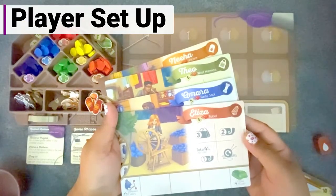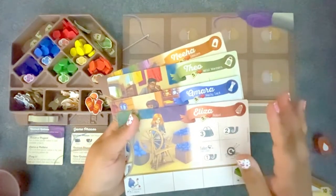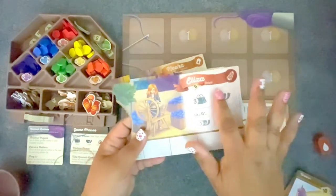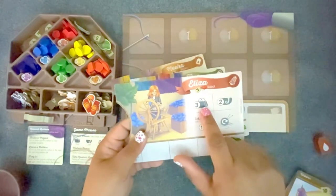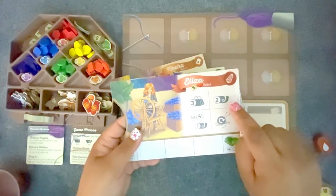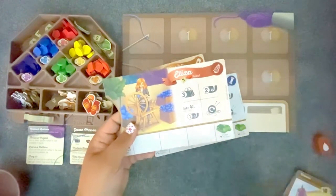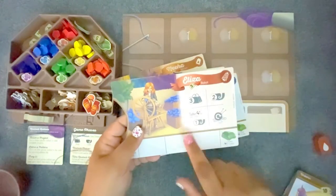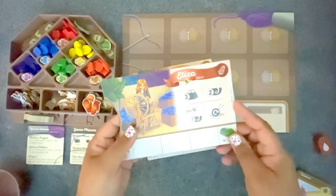Each player is going to choose a player card. The player cards have slightly different abilities. If you look over here, these are the action spaces and these are the different abilities. This bag means shopping. The yarn bowl means crafting, where you make something. And this one means exchange, where you can return yarn of one color from your yarn bowl to get yarn of a different color. This is a special ability where you get to do two different things, and those are different depending on whose card you have.